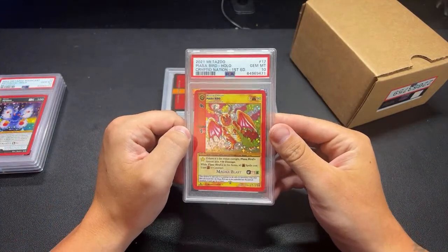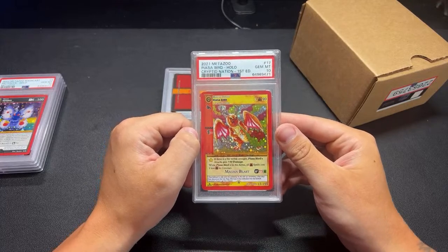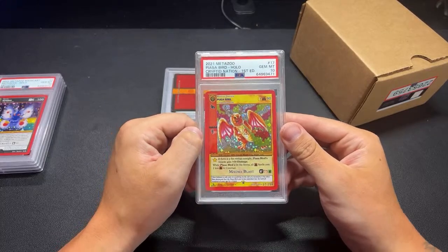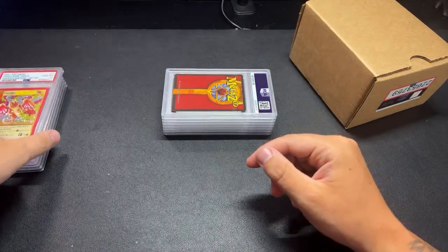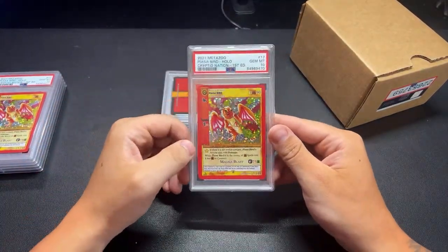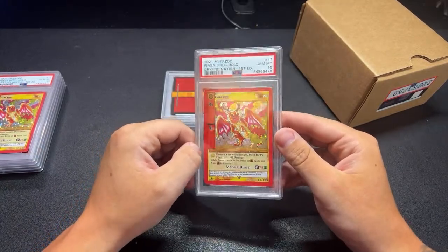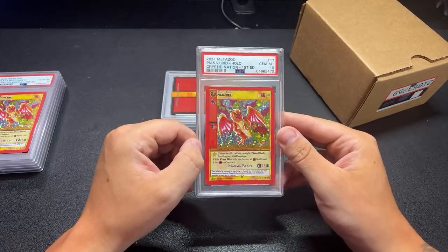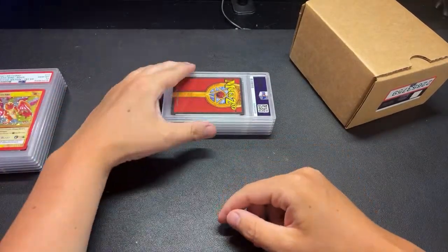Piazza Bird, Cryptid Nation First Edition, in a 10. I was trying to expand my First Edition graded collection - really all I had was a couple First Edition Mothmen and the First Edition Loveland Frogmen. So I wanted to grade some of the other hollows I liked, like Piazza Bird. And I think we got back-to-back 10s on Piazza Bird. I've pretty much got every card from Nightfall in a 10, and now with these Wilderness cards, a pretty good hollow collection from Wilderness in a 10.